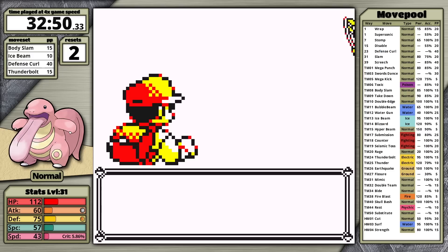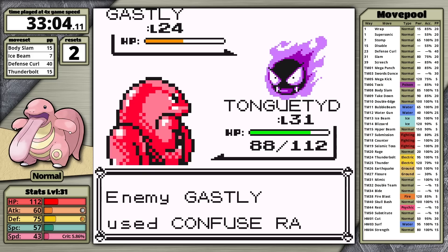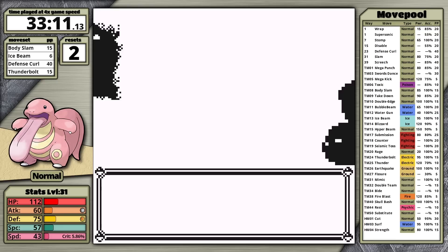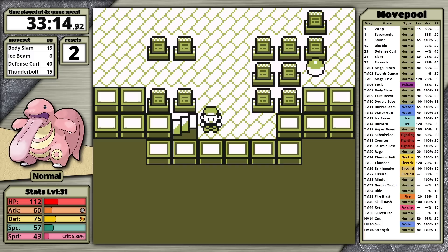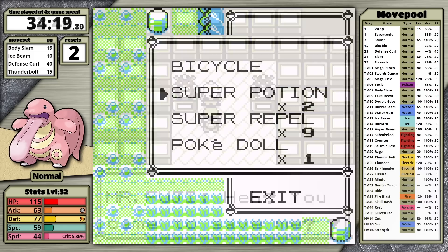Lickitung is really building momentum now. It has a fantastic moveset, and I want to mention that its HP stat is actually quite high, giving it a lot of bulk. I find Pokemon with a lot of HP and Defense are easier to use in the first playthrough. They tend to perform worse than glass cannons overall, but judging on first playthroughs alone, slightly bulky Pokemon like Lickitung produce better results — similar to how I got better results with my first Nidoqueen playthrough.